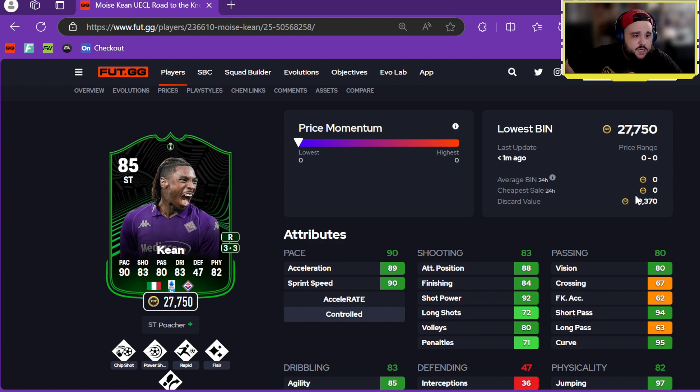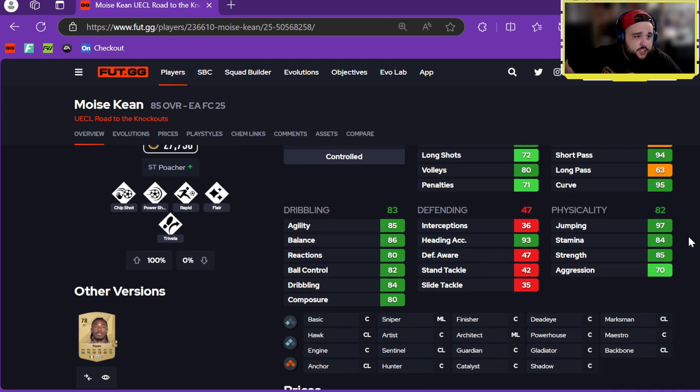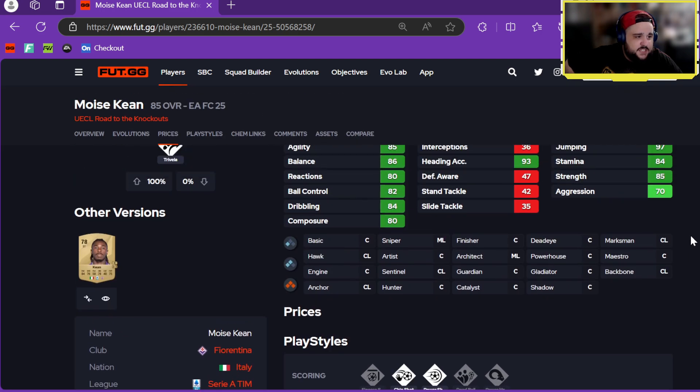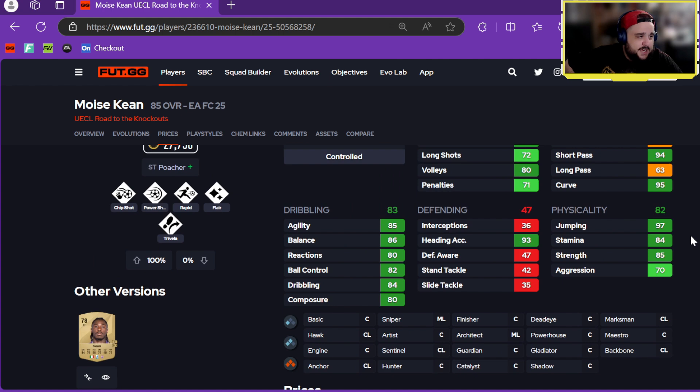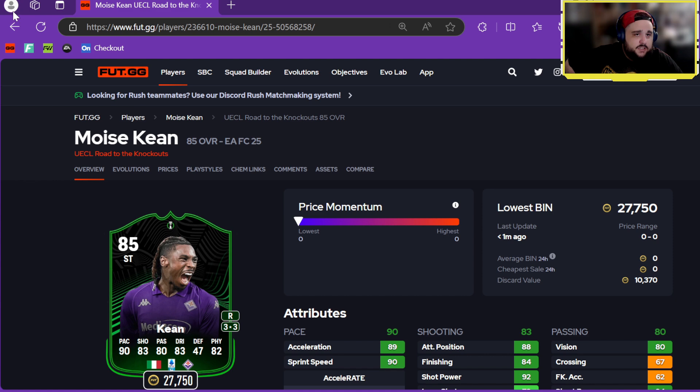I've got Moise Kean — three-star, three-star, with Poacher Plus, Chip Shot, Power Shot, Rapid, Flare, Traveller playstyles. Very good pace, decent shooting. Short pass is very nice, curve is good, dribbling decent for a big man. He's about six feet tall, heading and jumping very nice, good stamina — decent card.